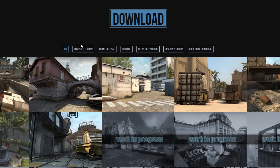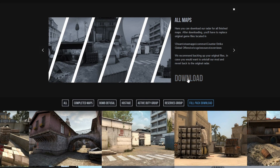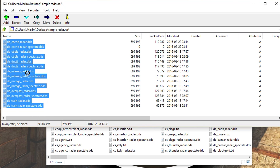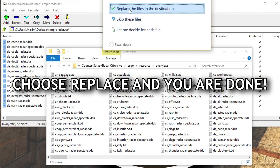Now all you need to do is download the radar maps from the website. The fastest way is to download the full package so you can get all the maps that they have completed. After you have done that, open the compressed folder and move all the files inside the Overviews folder. That's all you need to do.